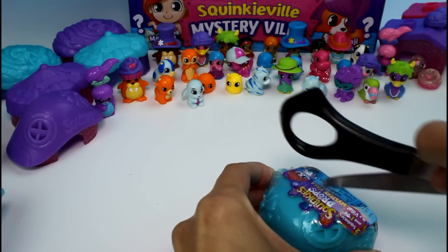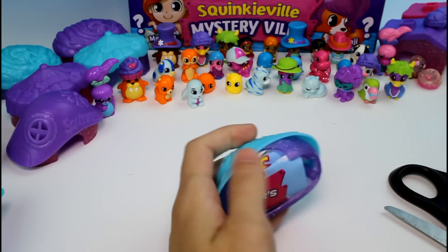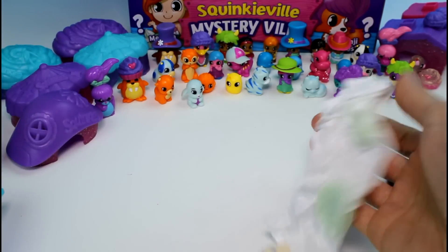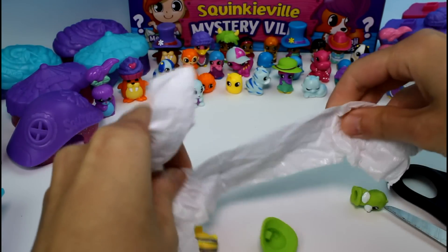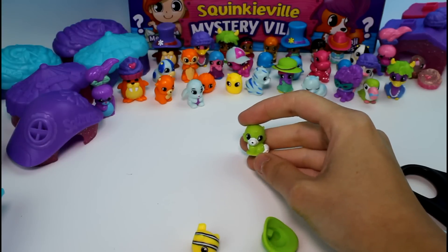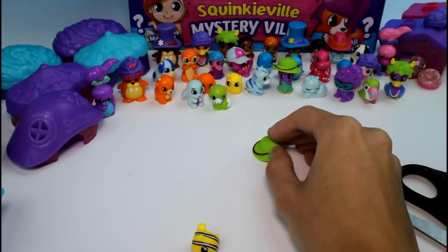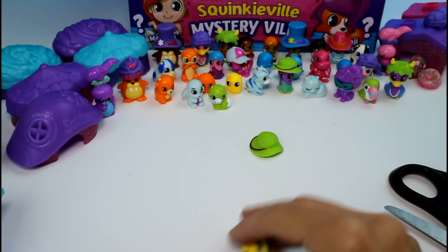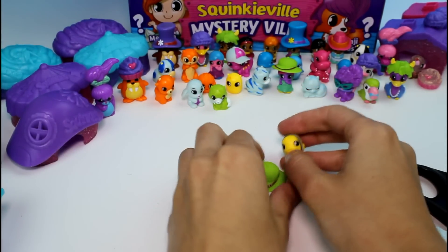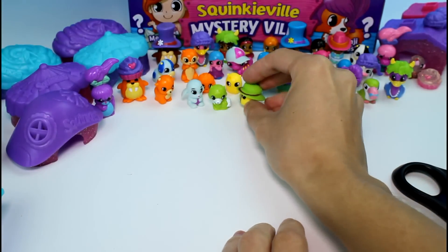It looks like there are only about six different house styles. Opening the next one: this looks like a little fox or something — this is Benji Brush and he's common. The Dew is the Explorer Dew, which is common — we got this one already. And then we got the little fishy: Carrie Clown, and she's common. Let's see if she'll fit — sometimes their fin gets in the way. She fits! She's a little fish explorer.